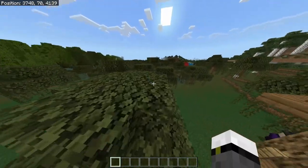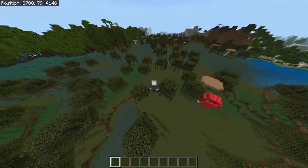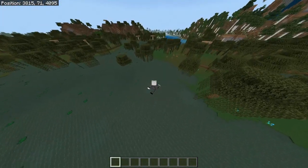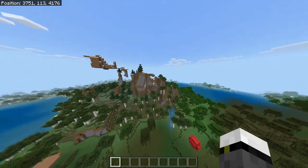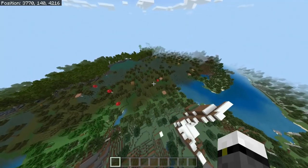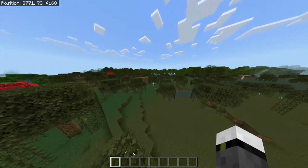You can only find it in the swamp biome, and they are pretty easy to see. What I recommend is to find swamp biomes — they are most commonly near ocean biomes, desert biomes, birch forest biomes, and sometimes even taiga biomes. The swamp biome is a bit rare, but you shouldn't have too much of a problem.